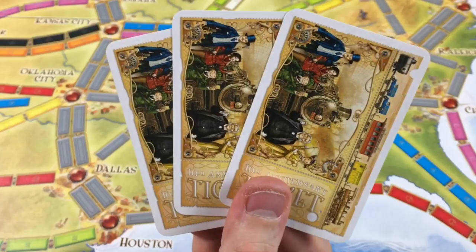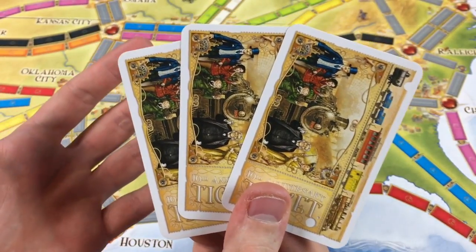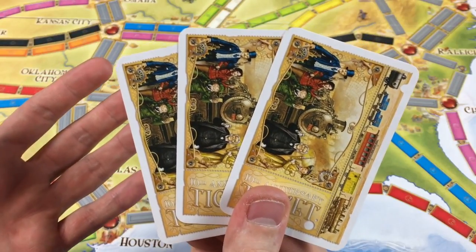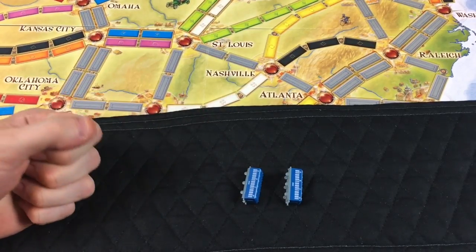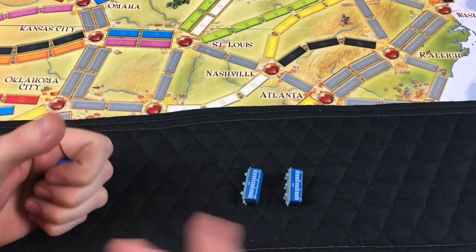It's important to remind new players that if it's your first time, you may want to complete all the tickets you got at the beginning of the game rather than overwhelming yourself with new tickets trying to complete many routes at once. The last tip is for end game: the game ends when a player has two or fewer trains remaining, so remind new players to keep an eye on everyone at the table to know when the game might end. Those are my teaching tips for Ticket to Ride — hopefully they help new players jump in.